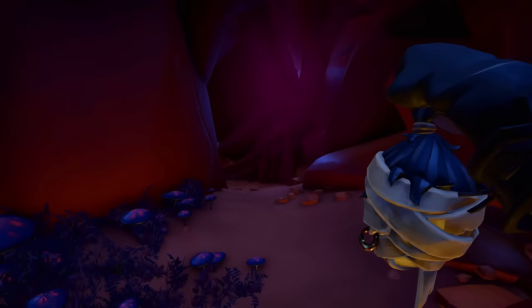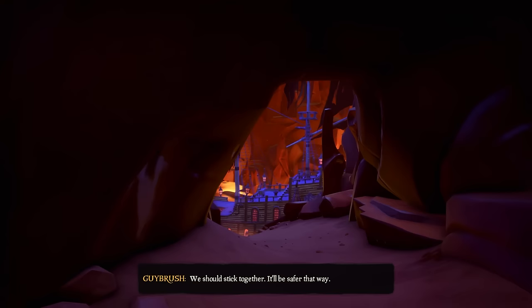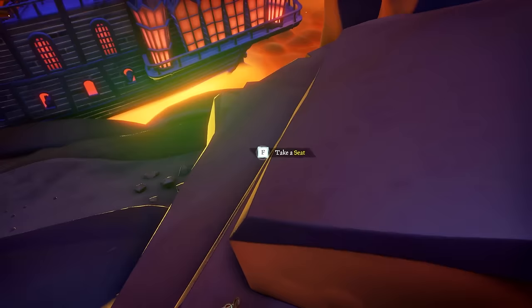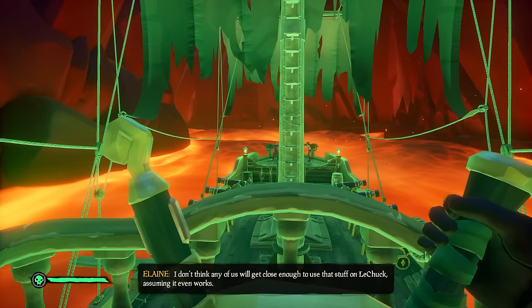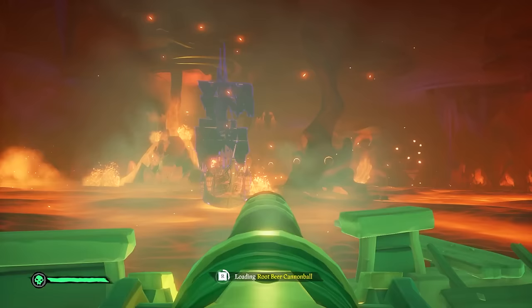Eventually Guybrush will ask for the skull back — give it to him. As you turn the corner you'll see LeChuck's ship. Before doing anything else, look at the inkwell in this little corner and take in the final memoir spot. Then you'll be in a ship chase on lava — steer the ship and lower the sail to chase LeChuck's ship.